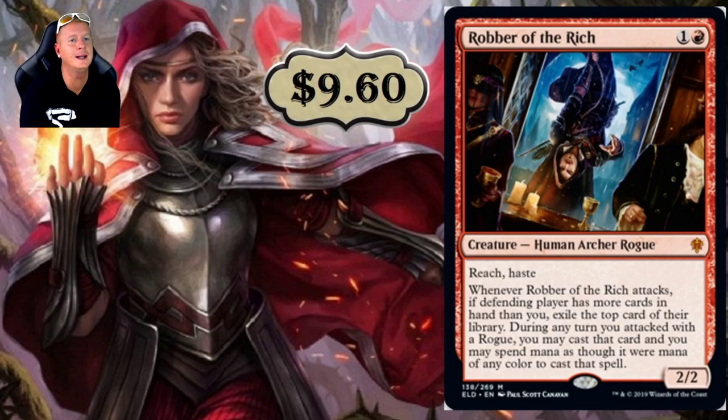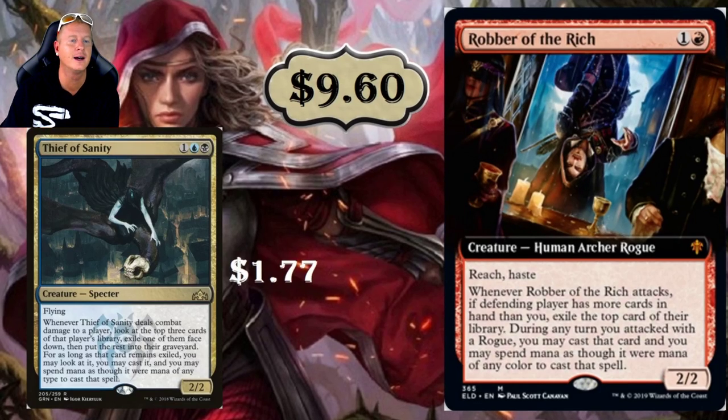Robber of the Rich — this is Robin Hood right here. It's a two-drop with Reach and Haste at $9.60, rightfully so. It's similar to Thief of Sanity: whenever Robber of the Rich attacks, if the defending player has more cards in hand than you, exile the top card of their library. During any turn you attack with a Rogue, you may cast that card and spend mana as though it were mana of any color. $9.60 seems pretty reasonable for a 2/2 — I do expect this to see a heck ton of play, probably in Modern as well as Standard.